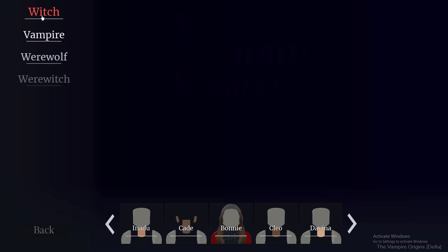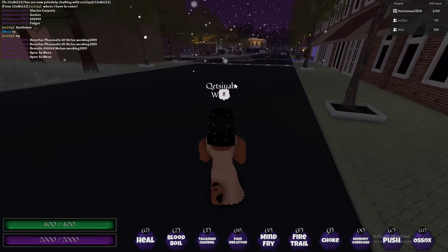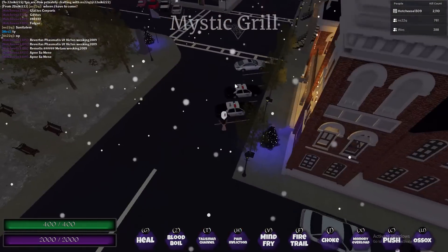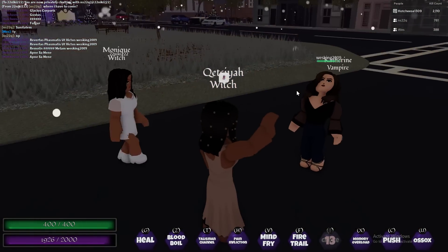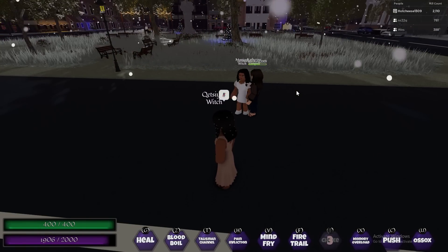Finally we have Ketzia, who also got one new ability: the choke. It basically chokes the target until you let go or they push you away. That was about it with the changes.